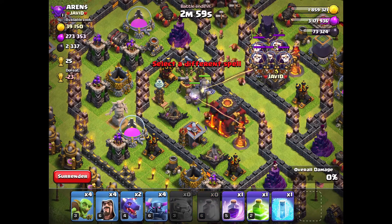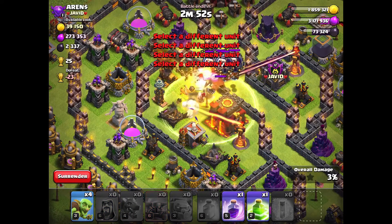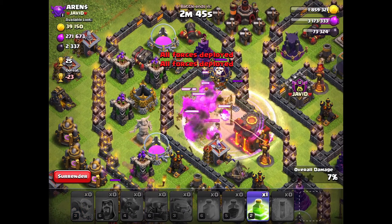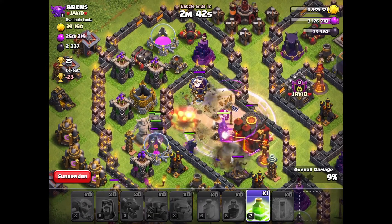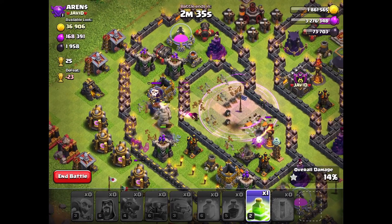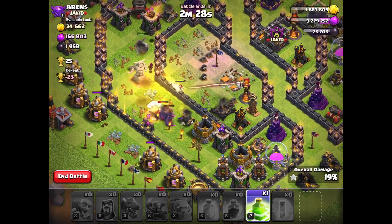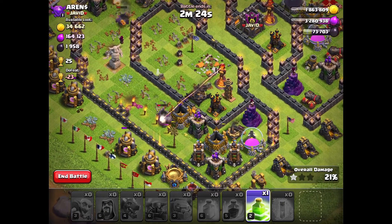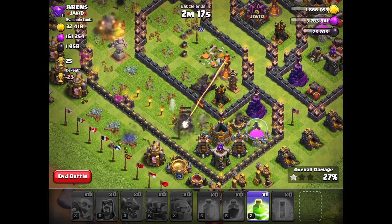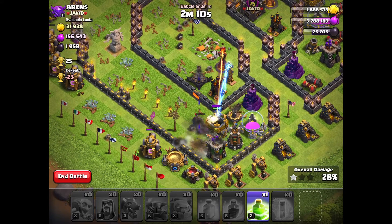I feel like they may have some clan castle troops. Oh, I was right! I'll use my healing right away. Wizards, take out the balloons, please. Oh, we got the town hall — that's good at least. Come on, Wizards, take them out. I see the goblin just taking out all the stuff because they get distracted. That's why you don't put your resource buildings outside. The flag actually doesn't do that — I've learned that, probably two or three months ago.